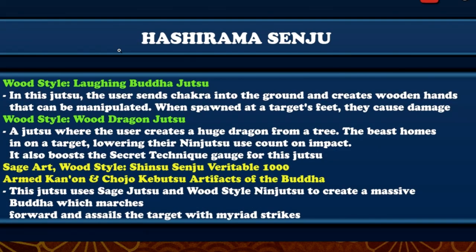Getting into it - Hashirama Senju: Wood Style Laughing Buddha Jutsu. The user sends chakra into the ground and creates wooden hands that can be manipulated; when spawned at a target's feet they cause damage. Second, Wood Style Wood Dragon Jutsu - the user creates a huge dragon from a tree, the beast homes in on a target lowering their ninjutsu use count on impact. It also boosts the secret technique gods for this jutsu, so it boosts the secret technique and resets their chakra on the ninjutsu. That's actually really really cool.